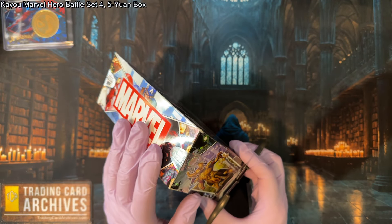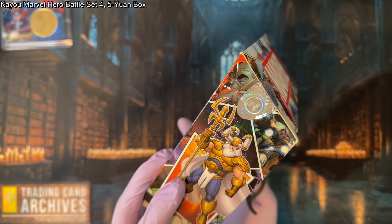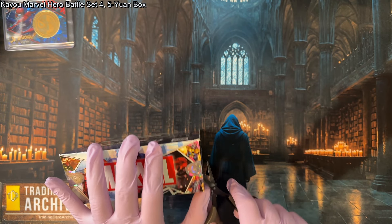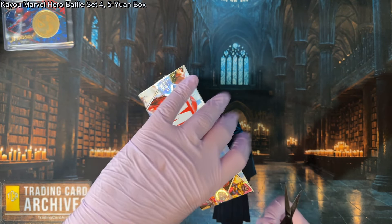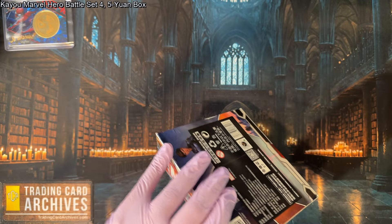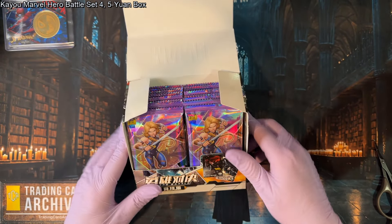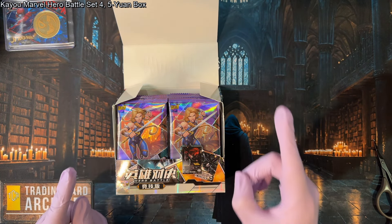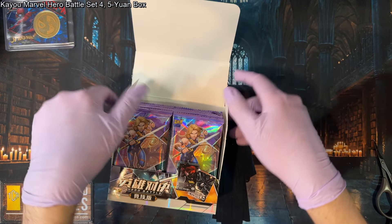This box did ship with the security sticker mostly intact. I'm honestly pretty sure it hasn't been searched, although with these boxes they usually do get searched. It's just an unfortunate side effect of the product being that sought after — it is possible to weigh those packs. Vendors will weigh the packs, remove the heavier ones, and put a lighter pack in instead. We'll know it was searched if we don't get an MR. Every single 5-yuan box should have one MR in it — that's the soft guarantee from Kaio.